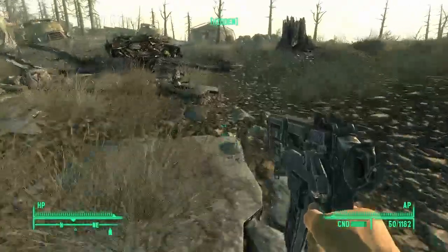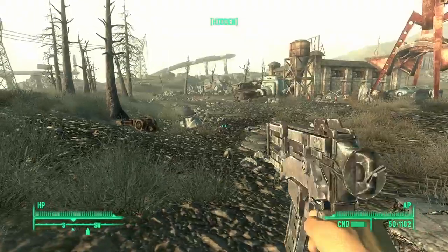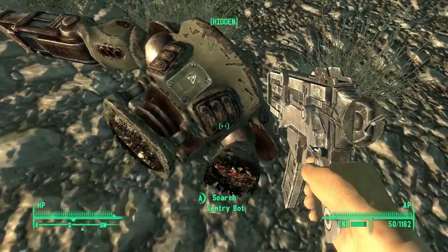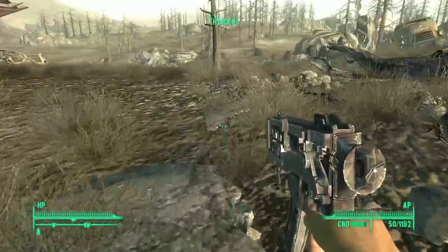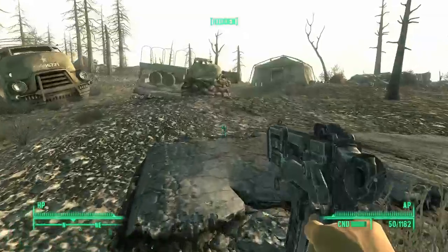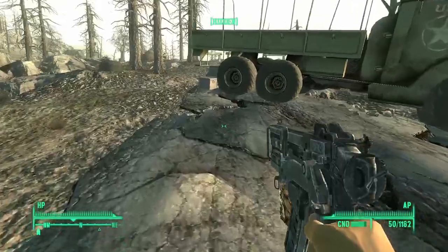Where's this bot at? I blew him all to hell, he should be here somewhere. There he is. Why is the bot bleeding? He had a missile launcher — I guess they all have missile launchers, sentry bots do. There's a ton of ammo and stuff up here, I want to get it. I don't see anybody else up here though. We might be able to sleep here too.